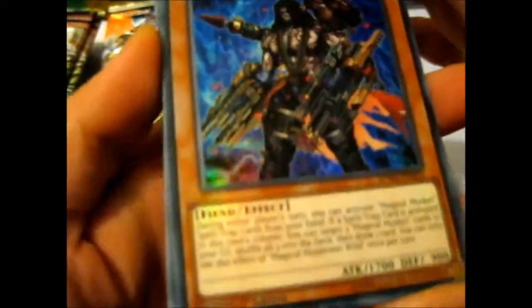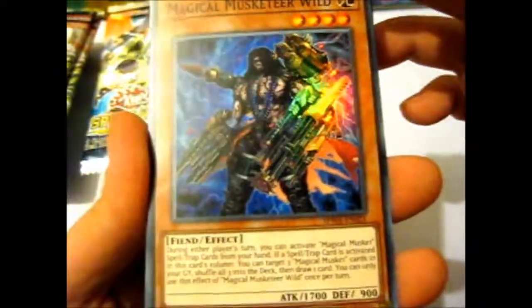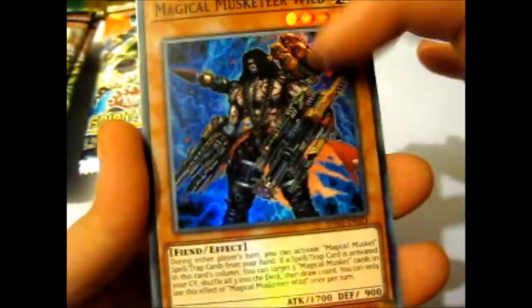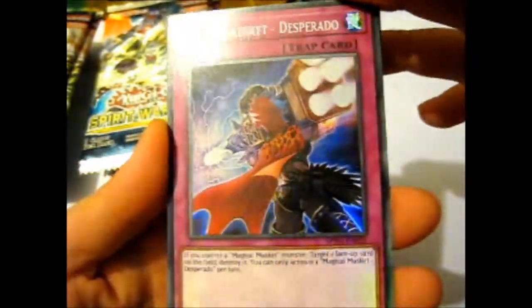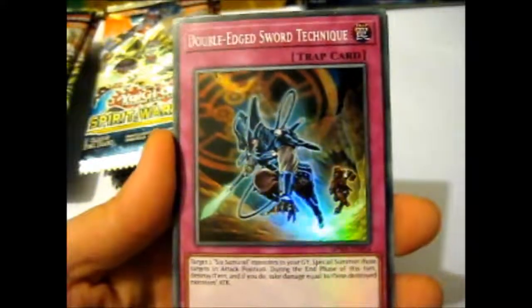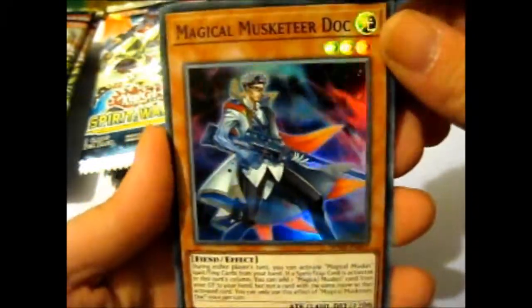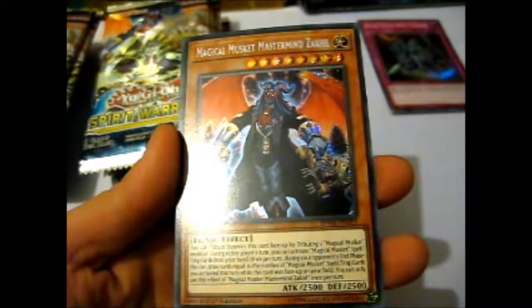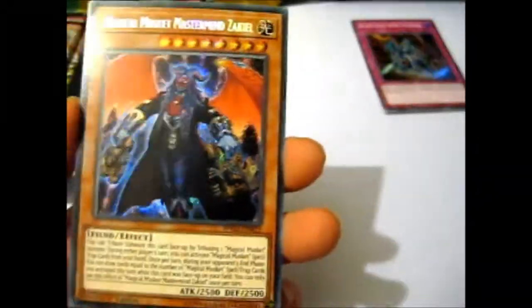So we have Magical Musketeer Wild — very cool, with whatever it is he's holding. Most likely guns, because it's got bullets around there. Magical Musketeer Desperado. Double-Edged Sword Technique. Magical Musketeer Dock. And our secret is Magical Musketeer Mastermind Zakiel — the guy on the cover. Pretty cool for our secret.